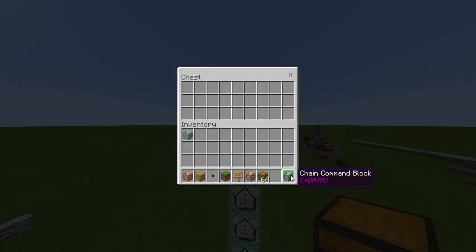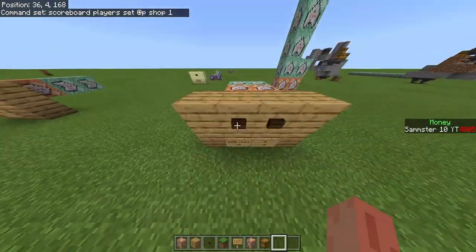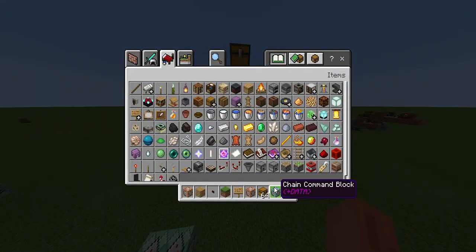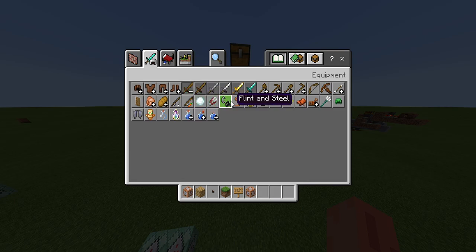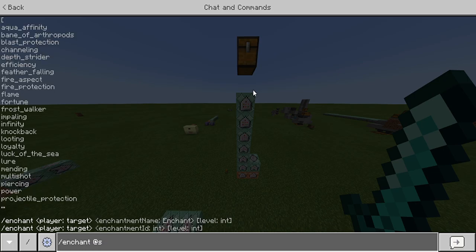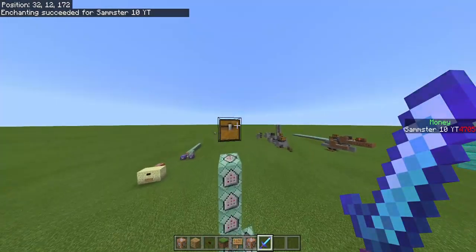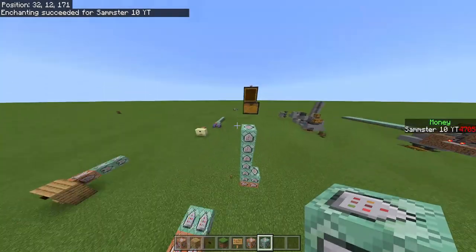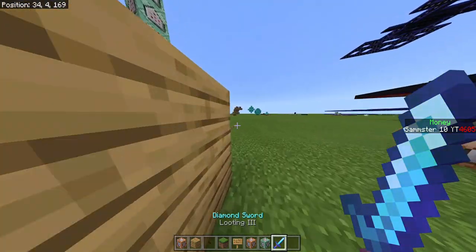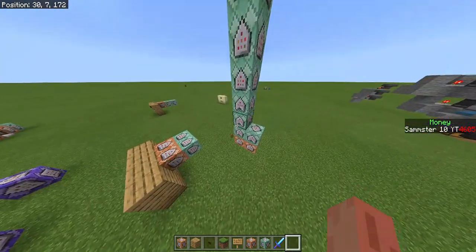Let me put an item in here to demonstrate. I'll take a sword and enchant it with Looting 3, like the sign says — there we go. I'll place it in the chest. As you can see on the side it shows my money at $4,700. I click the button, it takes my money, and then gives me my looting sword. It works!